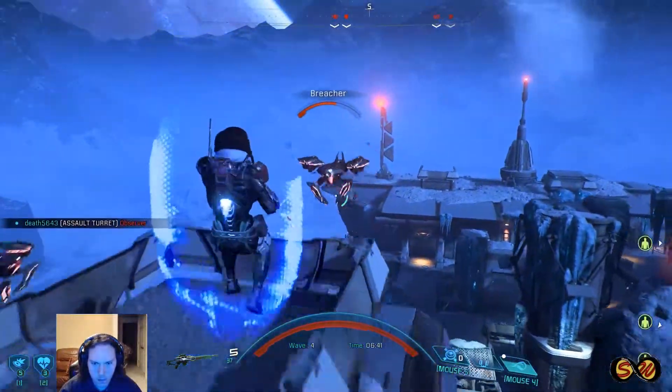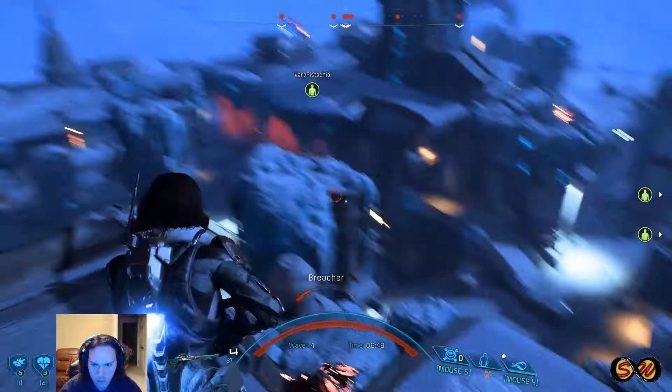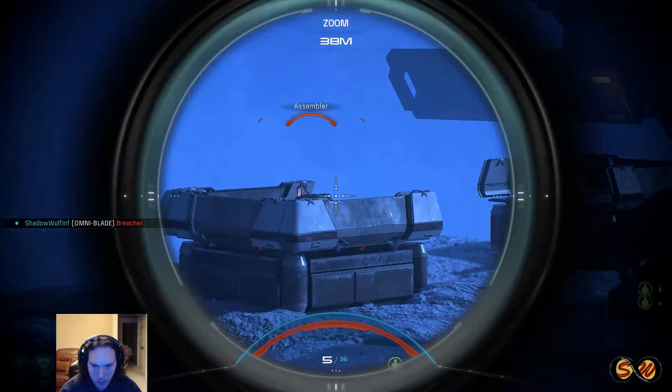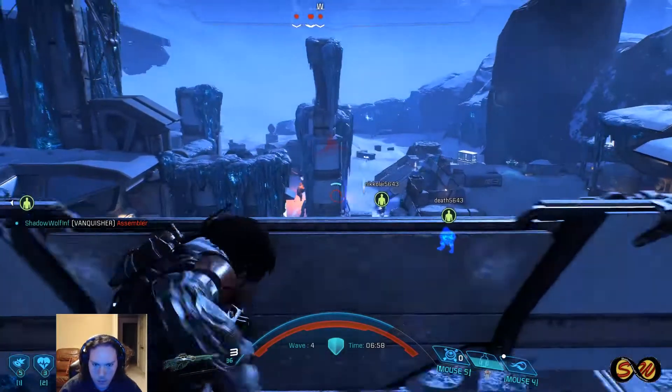The second thing you're going to want to do is to choose a main class and level it up to max level, because the higher your level, the more silver and gold missions you can do. The more of those you do, the more money you have, and the more chests you can buy — so you can gear out all your characters as well.